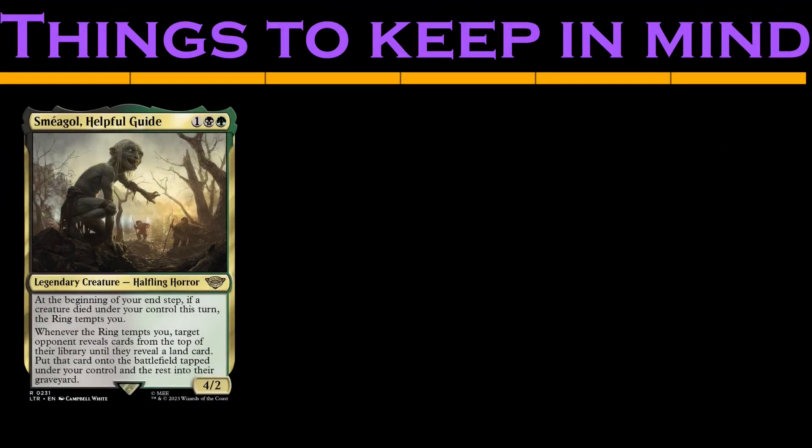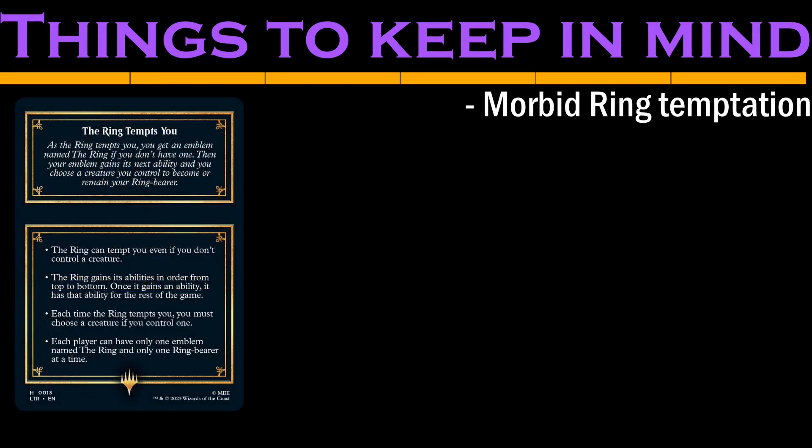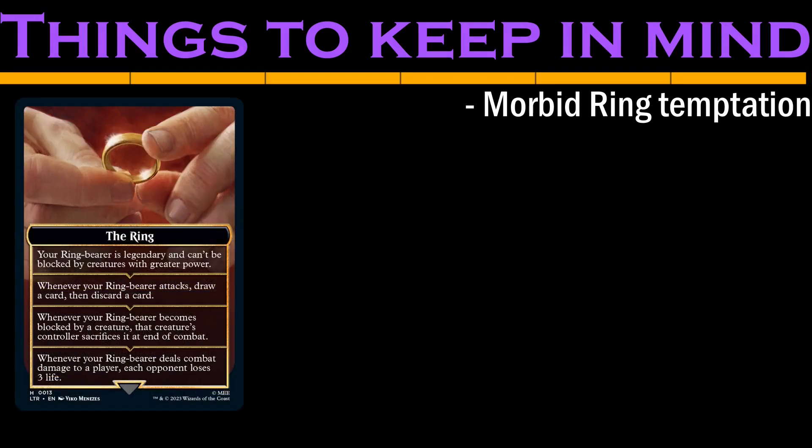Smeagol is a fragile 4/2 that will give us a ring temptation at our end step if one of our creatures dies. I won't explain it all, but I'll put up the rules text for the ring now. Broadly speaking, it makes a creature harder to block with benefits for attacking, though this is an oversimplification that we'll talk more about with our Sauron deck.